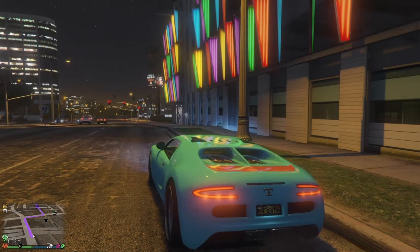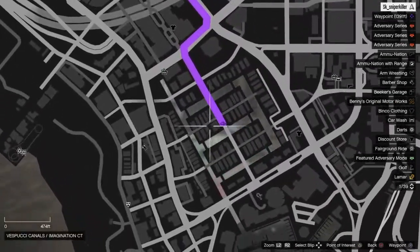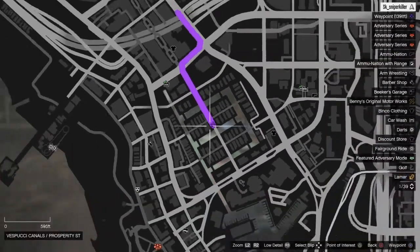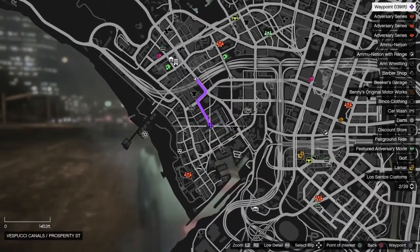Yo, what is up guys, Zuni2N2 here, and today I'm going to be showing you guys how to do a little wall breach down at Vespucci Canals. So all you got to do is get any car and make your waypoint down near Vespucci Canals, and I'll show you guys where to go from there.